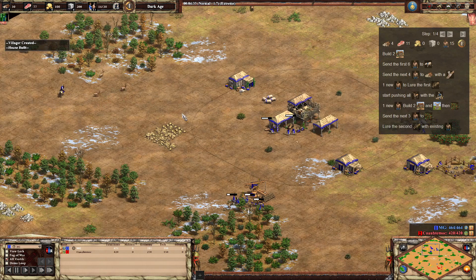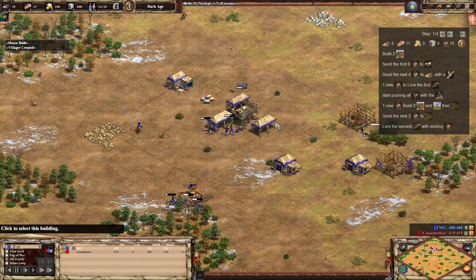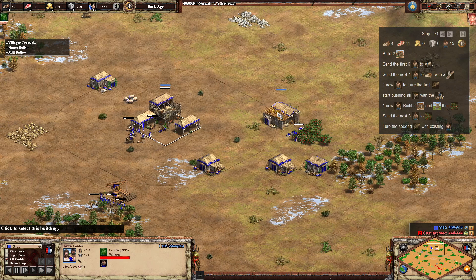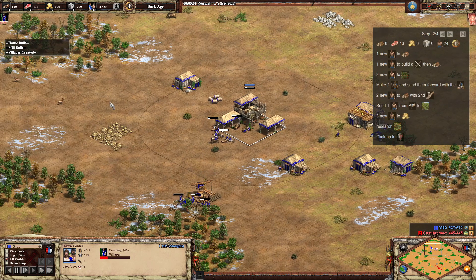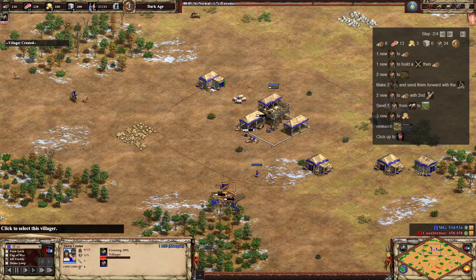We want to get those deer in sooner than we would in the straight Fast Castle build, because we're going to need the scout to find where the enemy base is. If you're taking too long pushing the deer, your militia will be out and you won't know where to target. So it's really important we get those deer in quickly. One more run to berries, then the next villager will go to wood. You may want to use an existing villager to lure the boar if you haven't got enough deer in at this point.